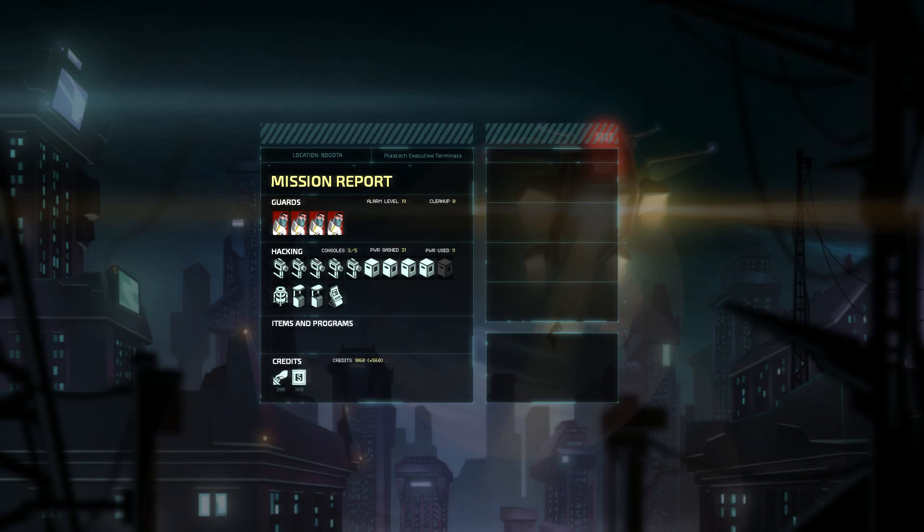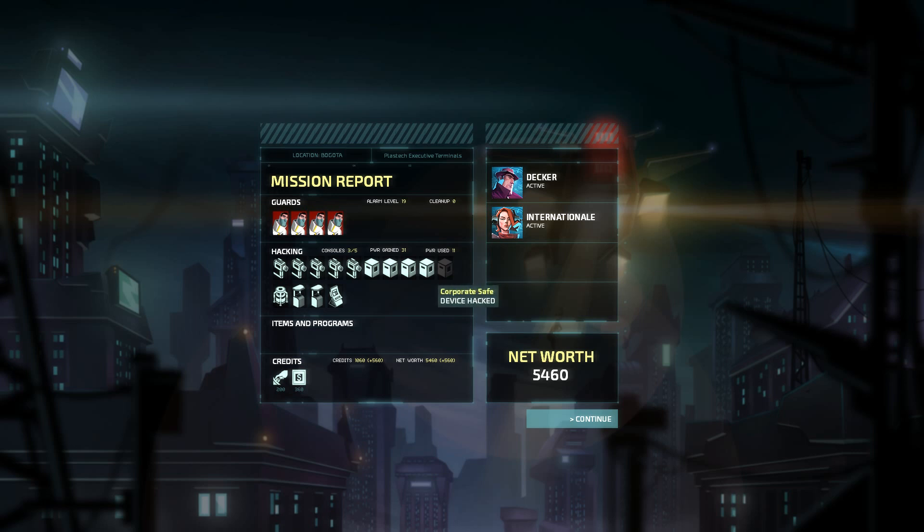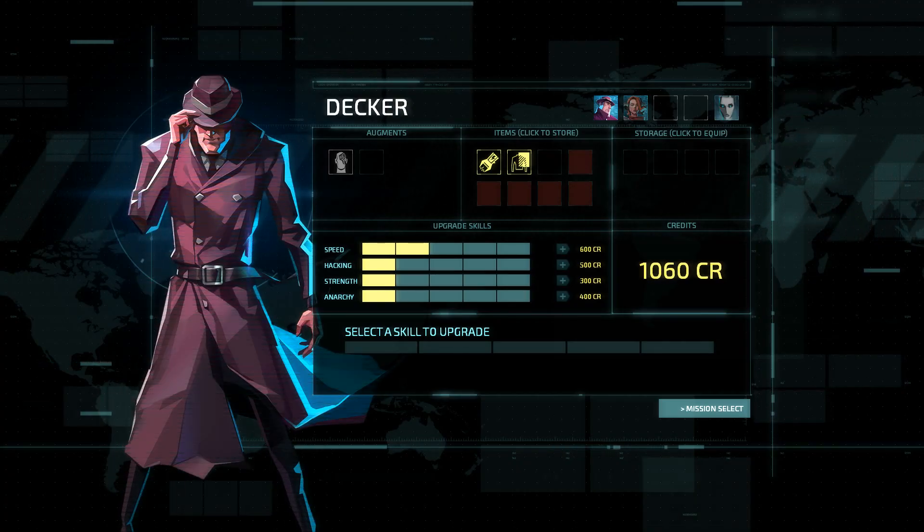This game can get really tense - I think it's really perfect for YouTube let's plays because you can get into such tense situations. All the security guards in this level were alerted. I got 3 out of 5 consoles, gained 31 power, used only 11. I hacked everything except for one corporate safe. No new items and programs. I stole some credits from guards and from safes for a total of 560. And if you lose, the net worth is your scoring system on how well you did - so even if you lose, you can improve your scores. That's quite cool actually.